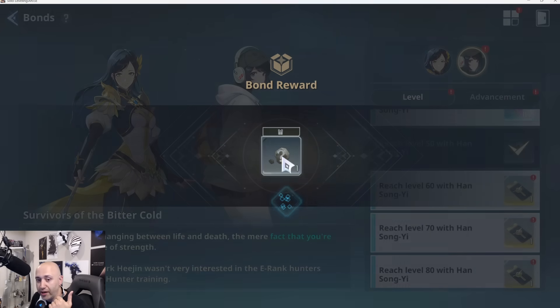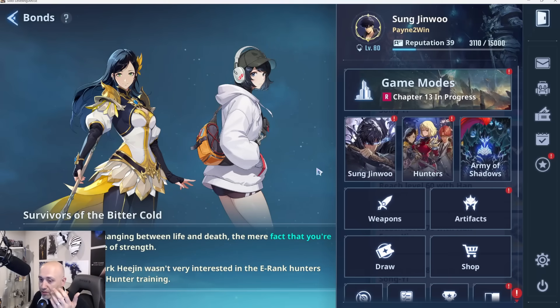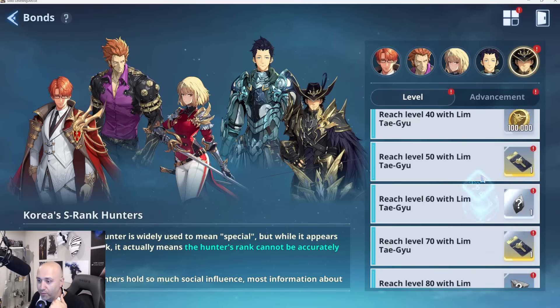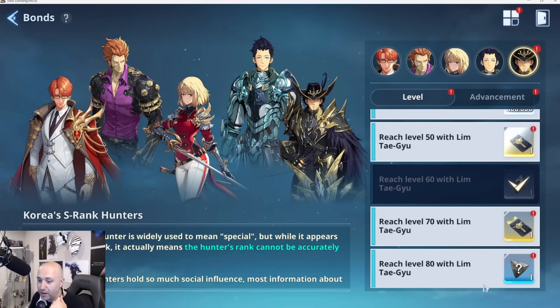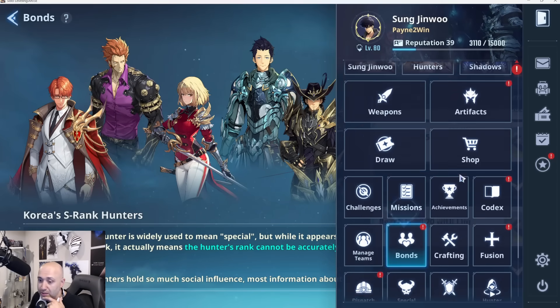For example, SR characters will give you guys these gems here, so you can collect these gems from SR characters. Now if you go to an SSR character — for example this one, Limb — Limb will give you guys this one first, which gives you an opportunity to get the white ones, and then also at level 80 will give you a blue.